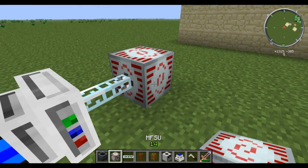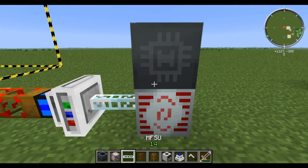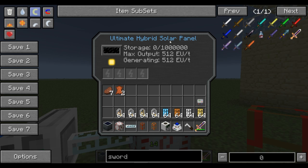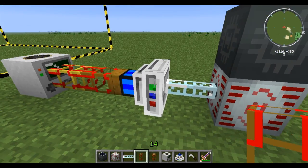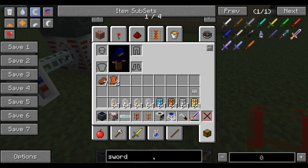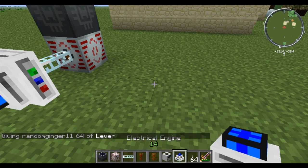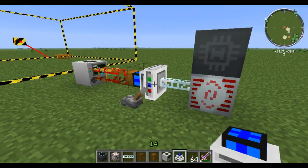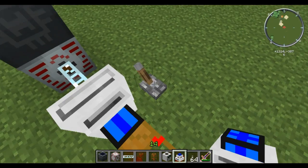The nice thing about it is, even though it only takes six EU per tick, you can give it as much energy as you want. This ultimate hybrid solar panel is producing 512 EU per tick - much more than six EU per tick - but this thing is totally fine. Another requirement it needs to work is it has to be powered by redstone. There we go - got that lever - and you'll see it start to power the quarry. We're gonna turn that off though, cause all I needed to show is that it was getting power. You can control the entire thing with just that one lever.